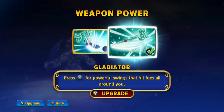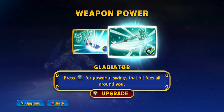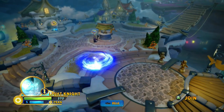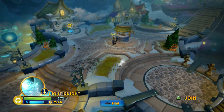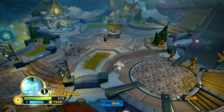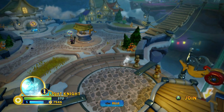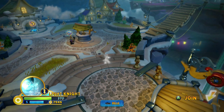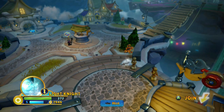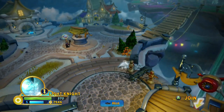Next up we're switching to Gladiator: Press X for powerful swings that hit foes all around you. The way this one works, it's like a four-part combo — one, two, three, and then a spin which is really three in my opinion, and then you jump up in the air. If I jump and swing with Gladiator, we do our first hit — 34. Jump and swing: 34. That's how it was with Duelist. So: 34 to 51, 39 to 59, 78 to 117 on the spin, and the slam is 84 to 126.